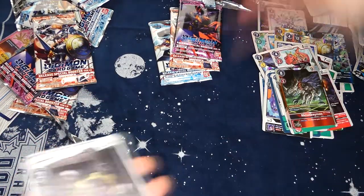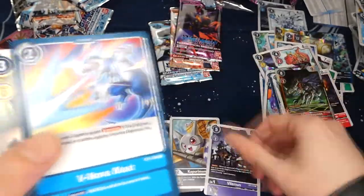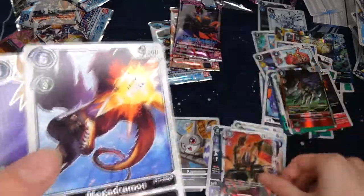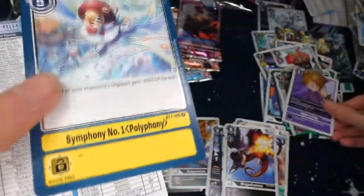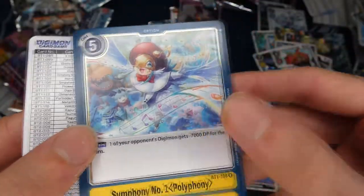Four more packs for the Omnimon. Next pack: Hagurumon, Kapurumon, Fowlmon, Fivova Blast, Liomon, Monzaemon, Pixiemon, MegaKabuterimon, Breakdramon, Megadromon, the purple Meicoomon tamer — that's pretty good — and Symphony No. 1 yellow option card.